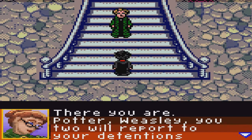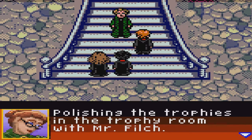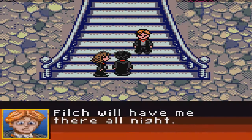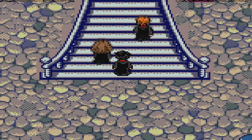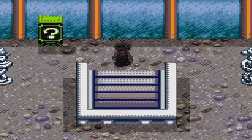I'm never going to stop talking about this awesome music. There you are — Potter, Weasley, you two will report to your detentions straight away. What kind of detention will we be doing, Professor? Polishing the trophies in the trophy room with Mr. Filch. And you, Mr. Potter, will meet Professor Lockhart in his office and help him sort his fan mail. I don't remember where his office is — I think on the second floor of Hogwarts. Let's take a look.